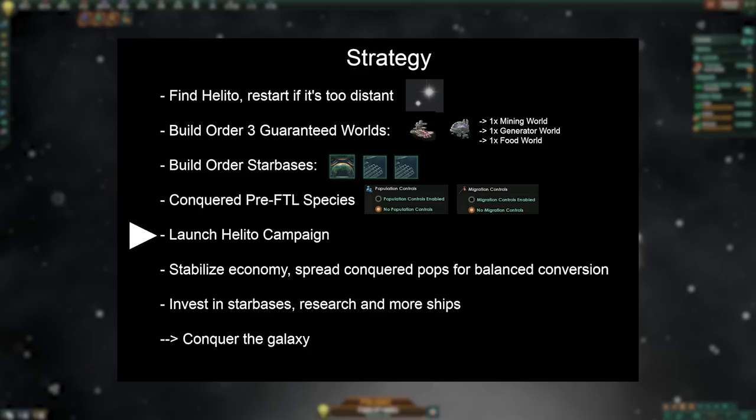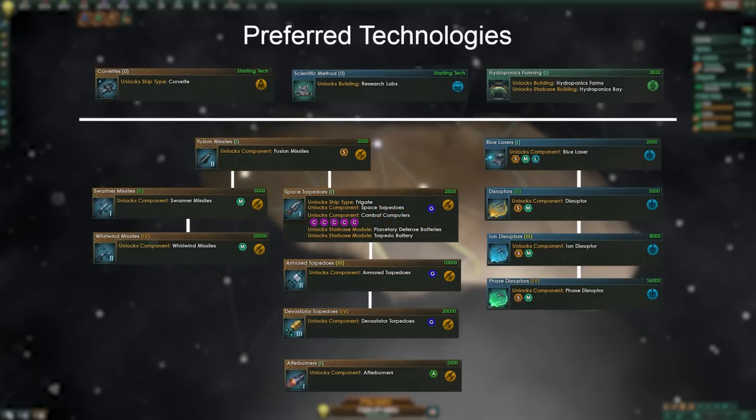Once the two guaranteed habitable worlds have been conquered, it's time to initiate the Helito campaign. After conquering all six Gaia worlds, it takes a few years to convert all the new pops and destabilize the economy. To expedite this transformation, spread the pops designated for purging across all available planets. By purging, we're not making many friends in the galaxy. Therefore, secure the outer borders with strong starbases and invest in research and ships. As diplomacy is not an option for a devouring swarm, conquest is the only way — annoying claims are unnecessary. What's conquered becomes ours immediately. So go forth and conquer the galaxy. But first, some theory.